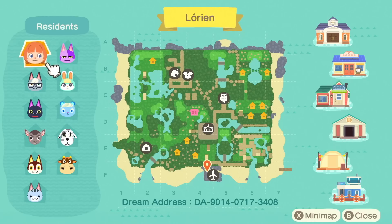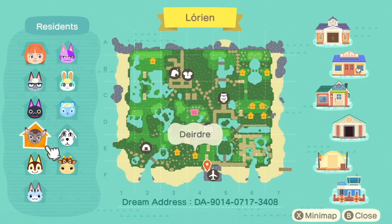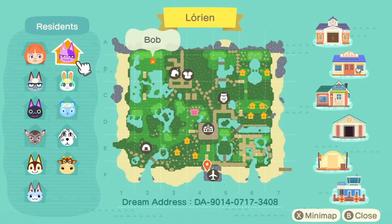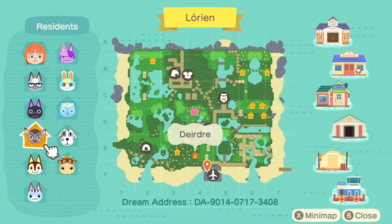Let's look at this map here with Raymond. I am actually visiting the dream address, so I'm visiting from Lotus Reef. We might run into myself on the island, but I promise it's my island. There's the dream address if you want to tag along. And I don't think my villagers have changed that much from the last generation, but just in case, we have Raymond, Kiki, Deirdre, Rudy, Lolly, Patty — who is new — Portia, Ioni, Sasha, and Bob.